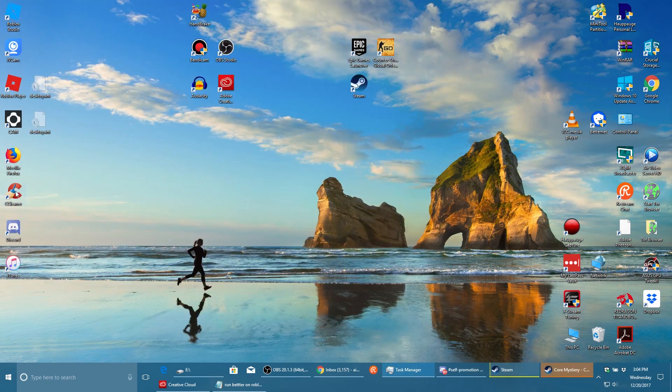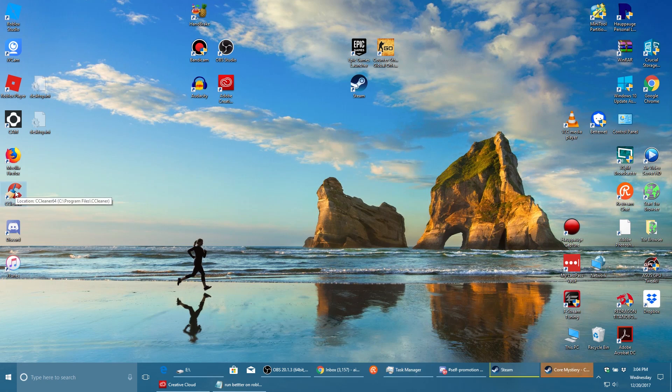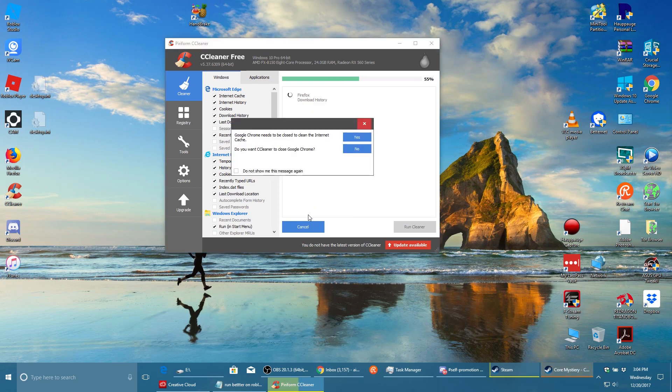The next thing is to run CCleaner or another computer cleaner. It's going to make your computer delete all the random files on your computer. You just need to analyze and then run the cleaner — make sure you click the analyze button. It'll go through all your files and tell you what you need to delete.